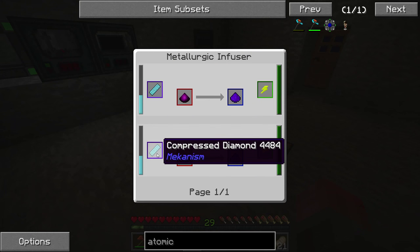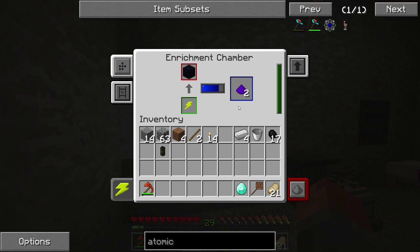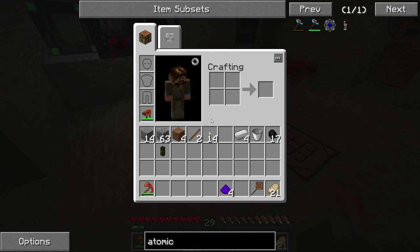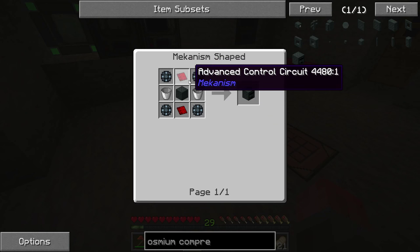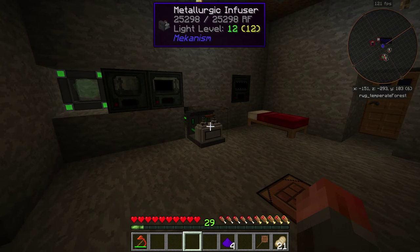We then need to crush up a diamond — again, that's the enrichment chamber. Let's get a diamond and get it running. What else do we need? We need the osmium compressor itself. Most of that recipe is what we've seen before, apart from the advanced control circuits, which are just the normal ones with an enriched alloy on either side. I'm going to create the enriched alloys off screen because it takes a while through the infuser.